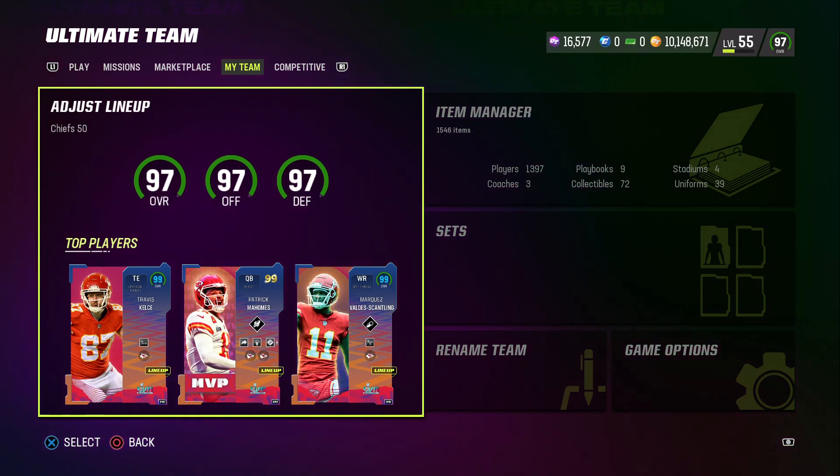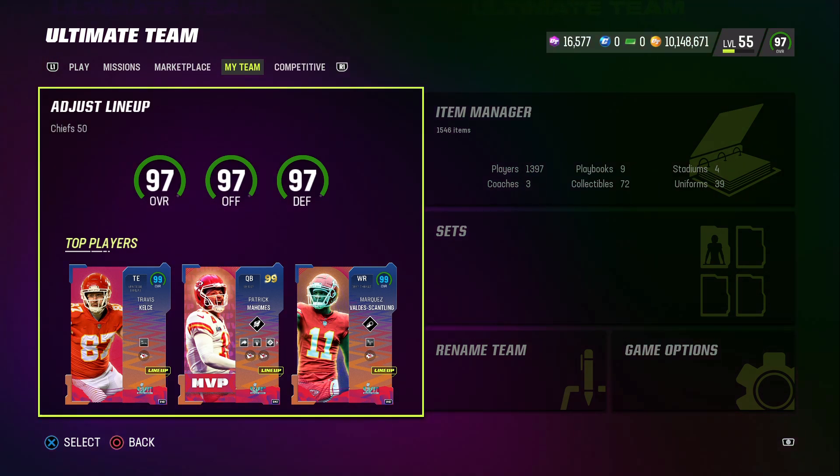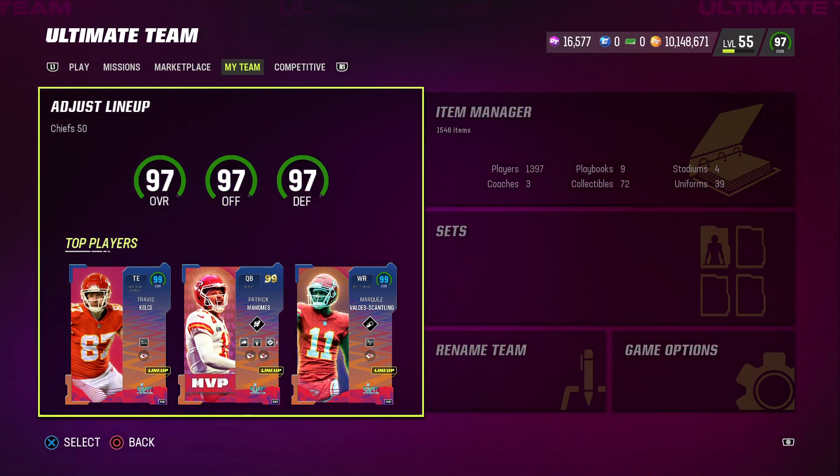What's up, Madden community, MT Squared back with another Madden 23 Ultimate Team video. Today we are going to take a look at the Playmaker ability, which the new Patrick Mahomes Super Bowl MVP 99 overall card gets for only one ability point.